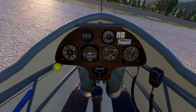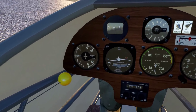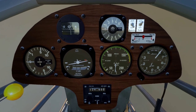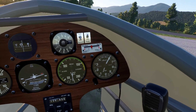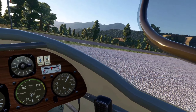I'll pull my seat forward here and we'll get a good look at the gauges. We have our rate of climb, turn coordinator, slip, our altimeter, our speed — everything that you need here for your standard glider flight.